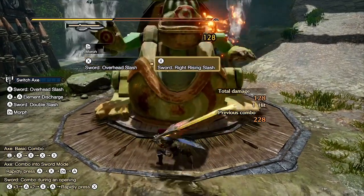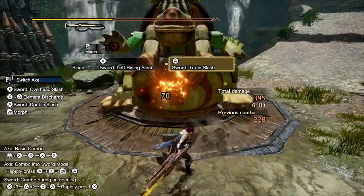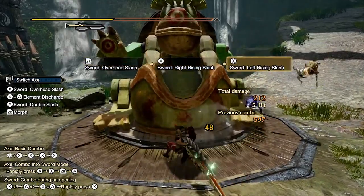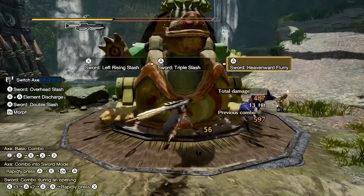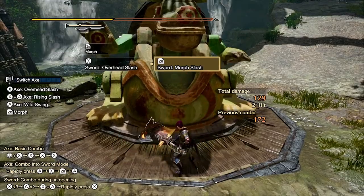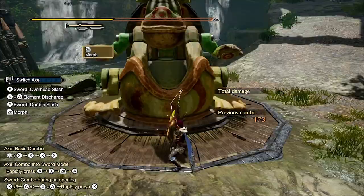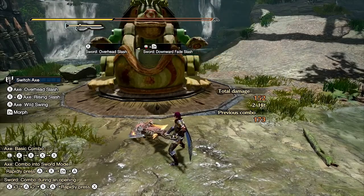Additionally, after testing I found that Switch Axes using the power phial tend to take a bit longer to reach the amp state, whereas any other phial can reach it more easily. After any attack, pressing ZR morphs back into axe mode. You can also hold back the stick and press ZR to do the downward fade slash, distancing yourself from the monster, even though it's a really tiny distance.